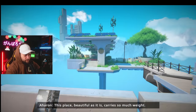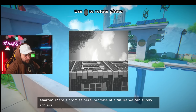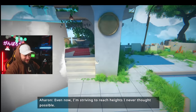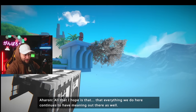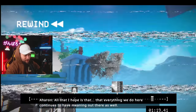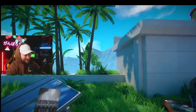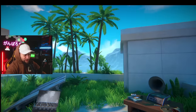There's got to be a lot of Easter eggs in this game. 'I need to understand this place. Beautiful as it is, it carries so much weight. There is promise here — promise of a future we can surely achieve. Even now I'm striving to reach heights I never thought possible. All that I hope is that...' Oh wait, I probably needed to go up there.